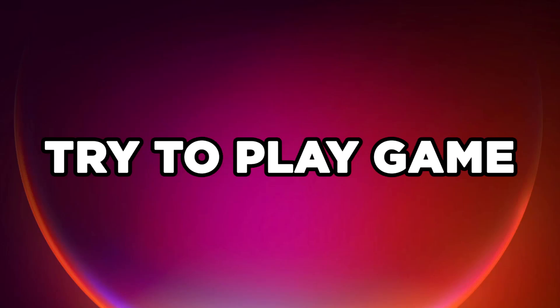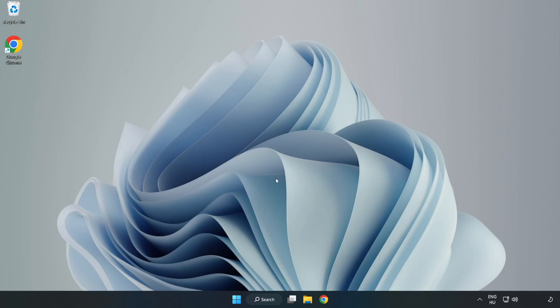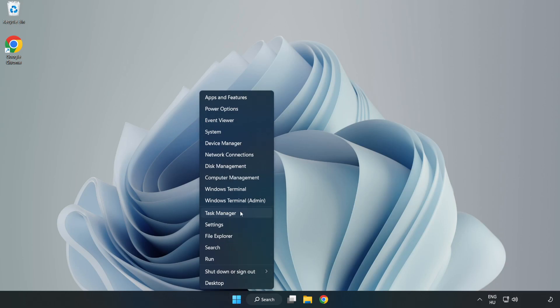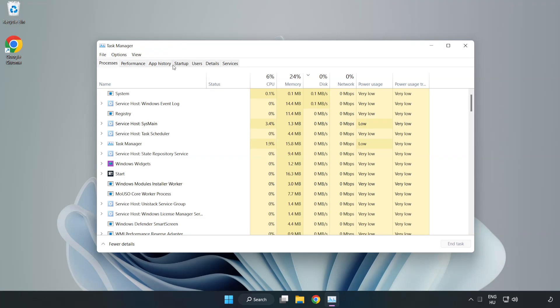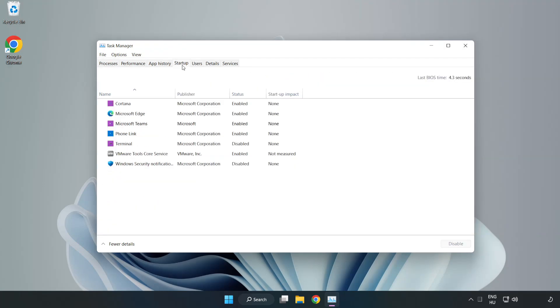Try to play the game. If that didn't work, right-click the Start Menu and open Task Manager. Click Startup and disable not used applications. Close the window.